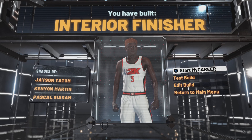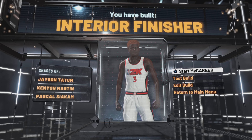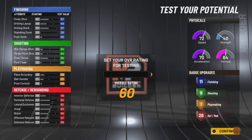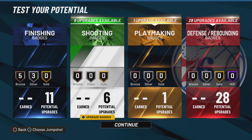Here is the build — shades of Jason Tatum, Yakum, and Kenya Martin. That's crazy. Now if you made it this far in the video, I want you to subscribe, like, and comment anything, because I'm putting y'all on game right now. I appreciate the support lately — my real ones know — and I appreciate y'all.